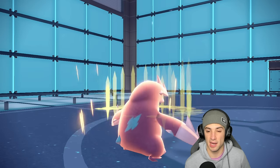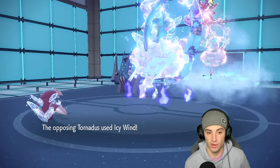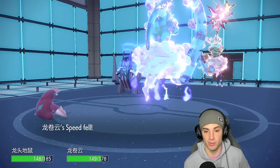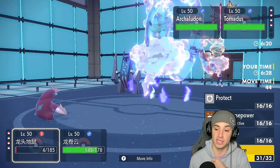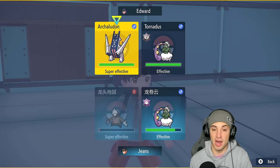Checking if they're going for Body Press — they go for Icy Wind instead, slowing me down. I'll set the sandstorm next turn. They go for Aurora, leaving me on really low HP.